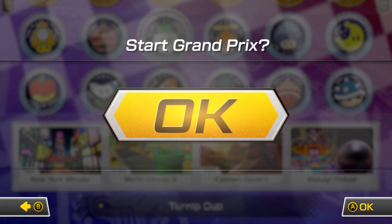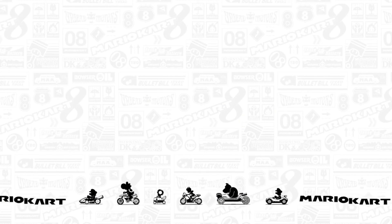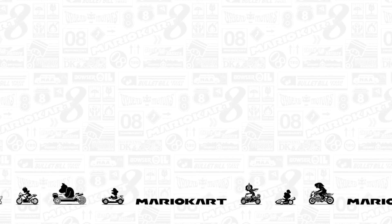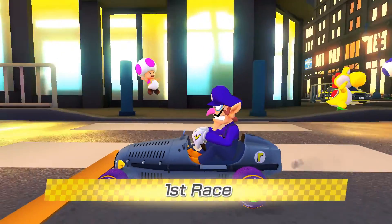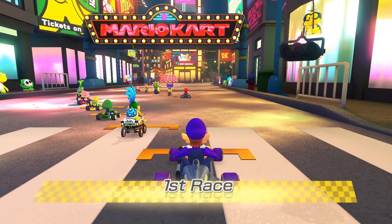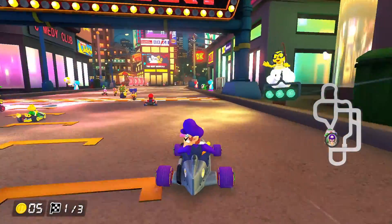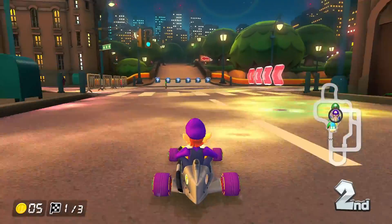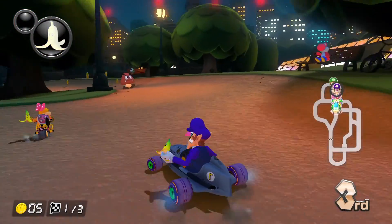So this is the Turnip Cup, let's get started. With the Booster Course Pass Wave 2, I do feel like they made some improvements. The textures do look a little better, but there are a couple tracks that still don't look great. I really like the Tour City tracks and how they were brought into this game. The fact that they're being preserved here is pretty good, even though I'm mostly critical of the Booster Course Pass.